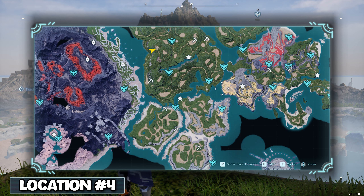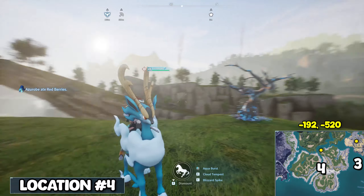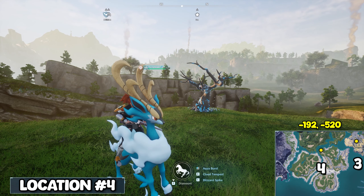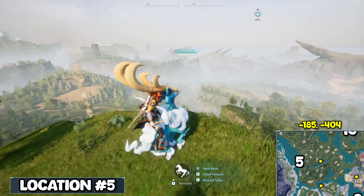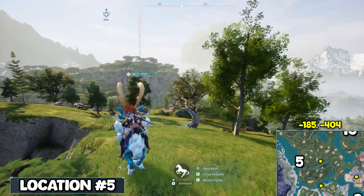Just go a little bit west and you are going to see the next spot at negative 192, negative 520. It's pretty self-explanatory — there's a flat area right there. From this location, all you got to do is go a little bit north and then you'll get to coordinates negative 185, negative 404. It's kind of up high and the skill tree is right here on the map.